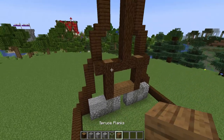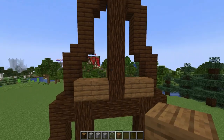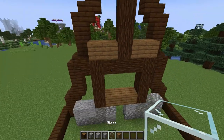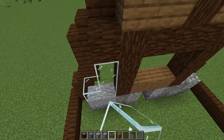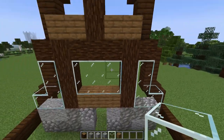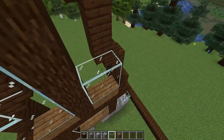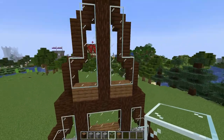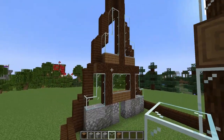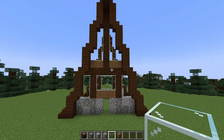I'll grab some spruce planks and place two on either side, then switch to some glass to fill in the rest, once again following along the shape of the roof.